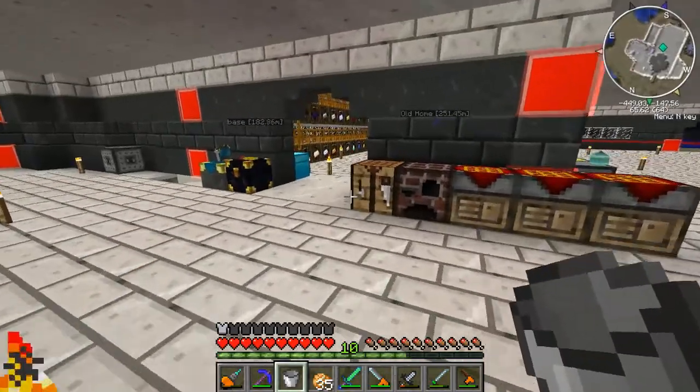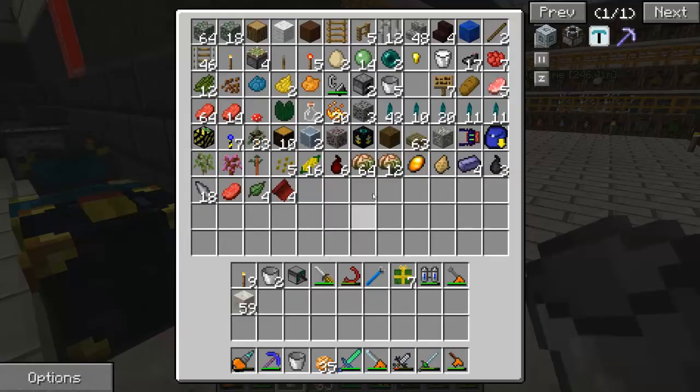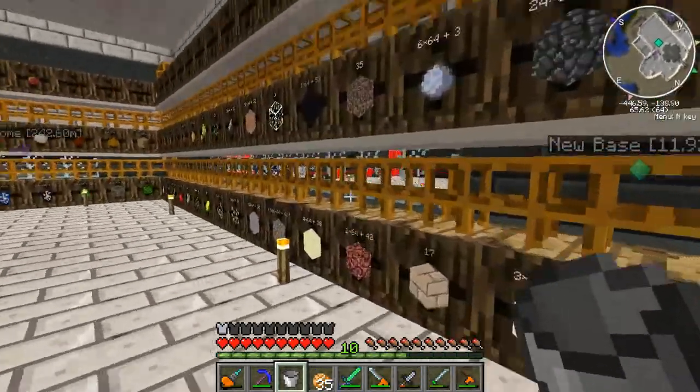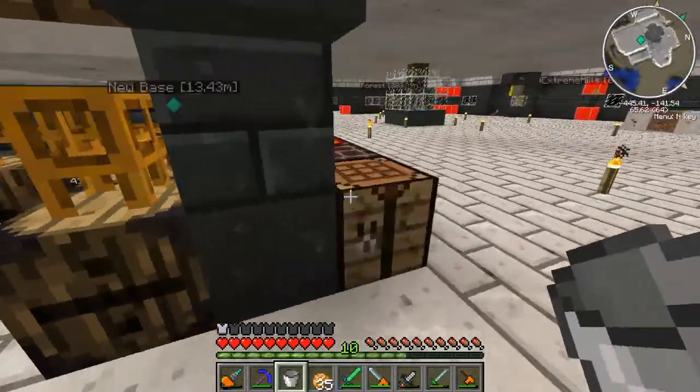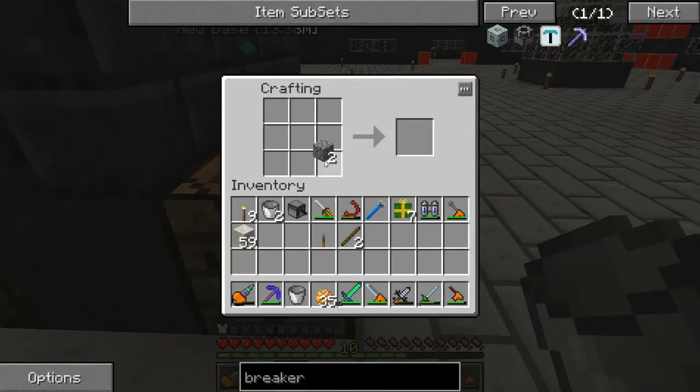Hello guys, welcome back. Let's try out the bakery I'm constructing right here. I'm just grabbing some levers and some cobblestone. I fixed the system finally — I got help from Calico and we fixed the system together. I'll show you in a sec after I make these levers.